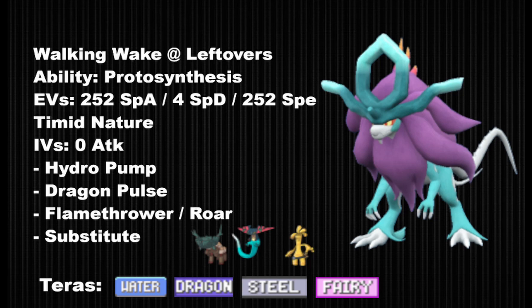Next we have the Substitute 3-attacks set. I highly recommend using Tera Fairy here so Infiltrator Dragapult cannot revenge kill you, and you can get many safe substitutes versus various sets. The set is meant to sub up against defensive Pokemon like Toxapex, Rotom-Wash, Arcanine, and targets expecting you to use status so you can block it. You can PP stall the Wishes and Recover from Blissey, Toxapex, and Garganacl. You can also run a slower but more HP-invested EV spread — for example, max HP substitutes can often survive Earthquake from Clodsire or Garganacl. You can also use Roar over Flamethrower, using it kind of like a regular Suicune, denying setup attempts and taking full advantage of entry hazards.